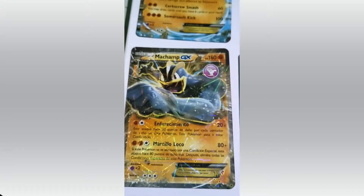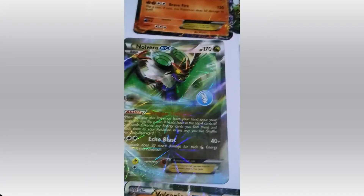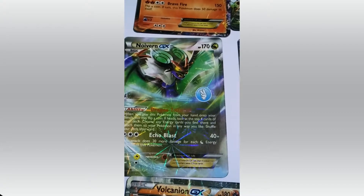Match App. HP 180. Please read the attacks for yourself. Naganadel. HP 170. Attacks: Echo Blast and Dragon Pale Wind. Dragonite. HP 180 again. Attacks: Jet Sonic and Rocket Turn.